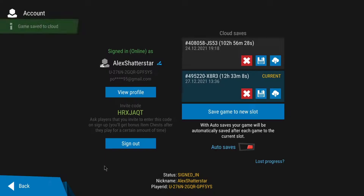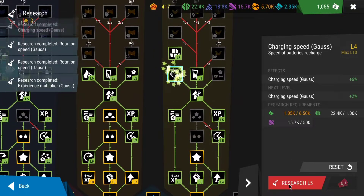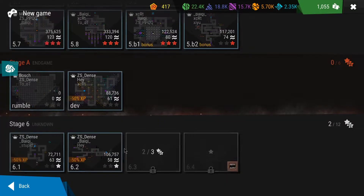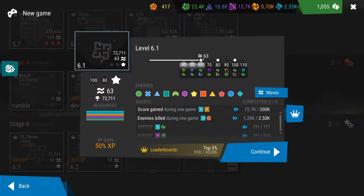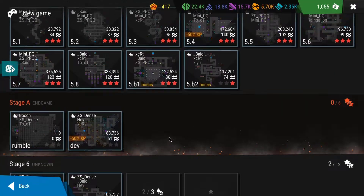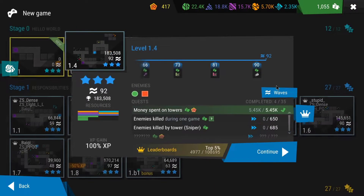I used some green papers and resources to upgrade gauss a bit more. At this point I honestly didn't know what to do — whether to try for one more star to unlock 6.3, or something else. I decided to start collecting as many trophies as possible.